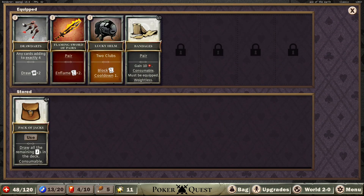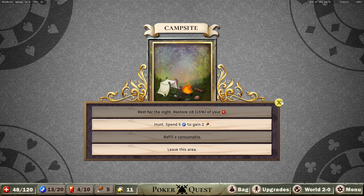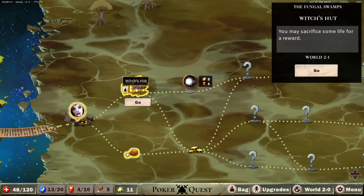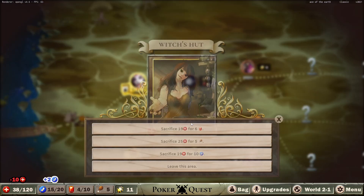So yeah, these are our items here: draw darts, flaming sword, pairs, lucky helm, and bandages. Lucky helm is pretty good — you can mitigate part of the damage and then swing really hard back with your ability. I'm not going to hunt since we cannot eat food. We could upgrade, I guess. You can also upgrade after this spot here. I'm a little bit worried to sacrifice some life for a reward, but let's see.